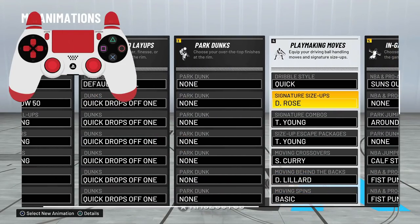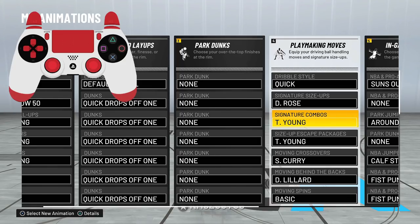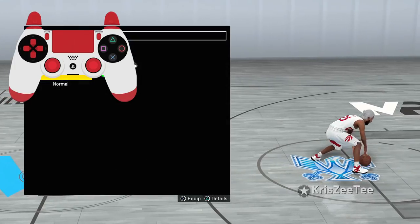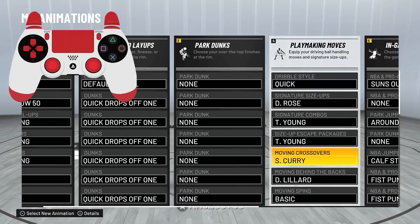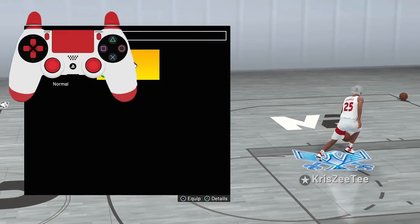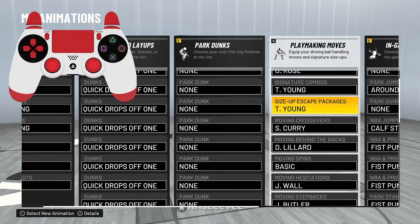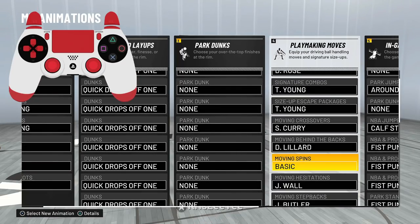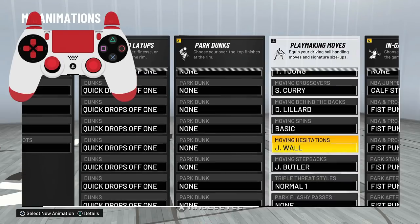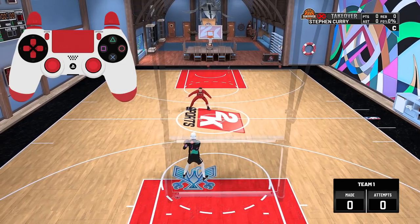First up, you already know which signature size-up I'll be using — it is Derrick Rose. Signature size-up dribble style is Quick, signature combos, and the size-up escape package is going to be Trey Young. Moving crossover is Stephen Curry — I actually recommend Ja, I just haven't changed it. Moving behind the back is Damian Lillard — I recommend Scottie Pippen. Moving spin is Basic, John Wall or Jimmy Butler moving stepback.